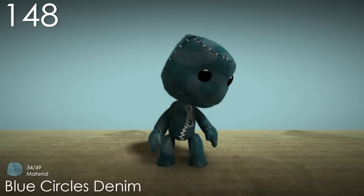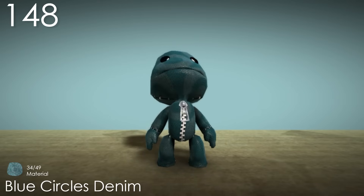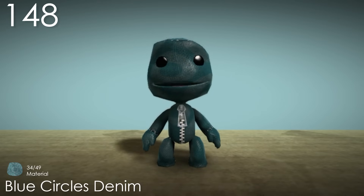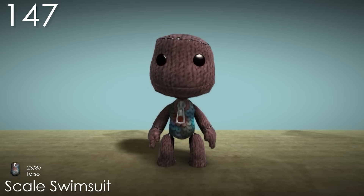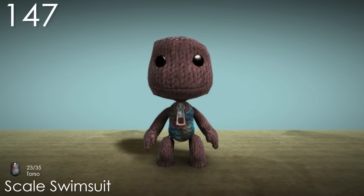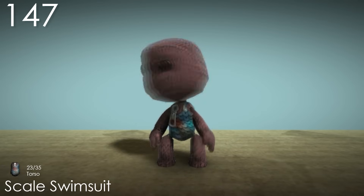Number 148: Blue Circles Denim. It's kind of weird having multiple blue denim skins, but this is definitely the more interesting one. The circular patterns are subtle but effective, and make for a calm looking skin. The texture also looks weirdly unique — I'm not sure what it is but I like it. Number 147: Scale Swimsuit. As far as the layout goes, it doesn't have much going on, but it makes up for it with its concept and texture. Using sequined fish scales is a really amusing and effective idea — it really makes it look handcrafted. There's also a nice variety of colours going on with blues and reds.